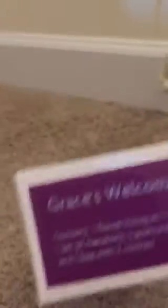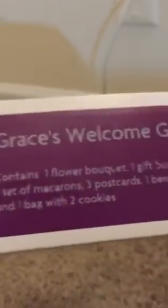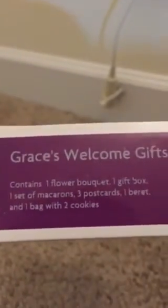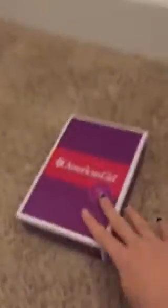The second thing we're going to do is open Grace's welcome gift. It contains a flower pocket, a gift set of macarons, three postcards, a beret, and a bag on the back of two cookies. Let's get it open.